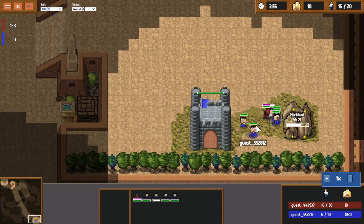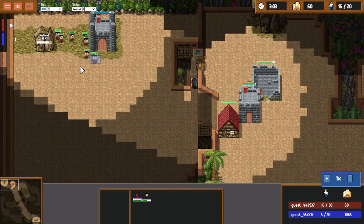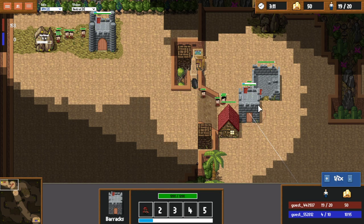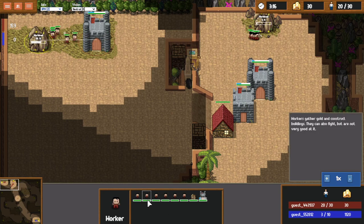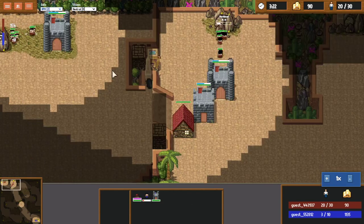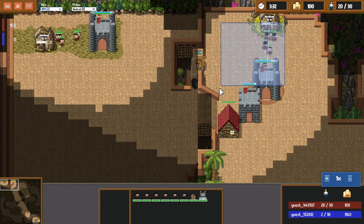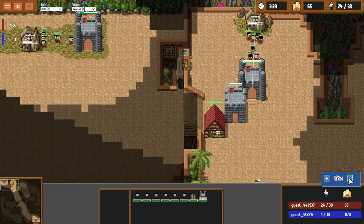One thing to note about this build order is you want to get as much information as possible with this first raider — whether it be to scout or to see what's going on. Once you have enough gold to start putting your third raider into production, that's when you want to start transferring your workers over to your second base. I transfer five workers so I can have a total of six workers mining each base, which is very efficient. You want lower counts of workers evenly distributed at each base. The maximum return on investment from workers is around 10 per gold mine, so that's what I'm aiming for — and then I'm just constantly producing workers and raiders.